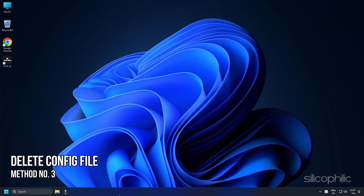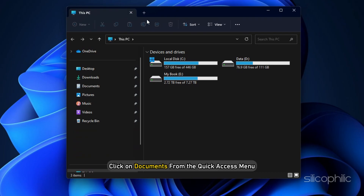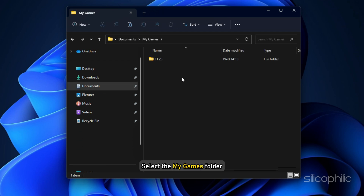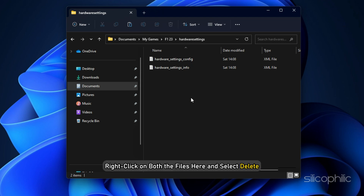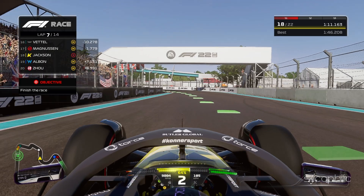Method 3: The next thing you can do is delete the config file to reset the settings. Open This PC and click on Documents from the Quick Access menu. Select the My Games folder. Next, open the F1 23 folder, then open the Hardware Settings folder. Here, the Hardware_Settings_Config is the config file. Right-click on both files and select Delete. Now run the game.